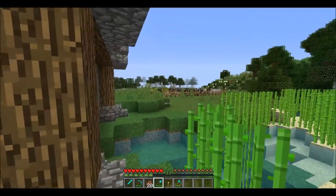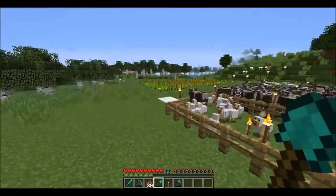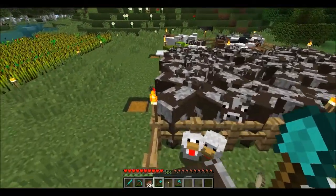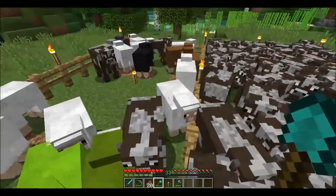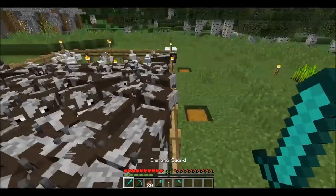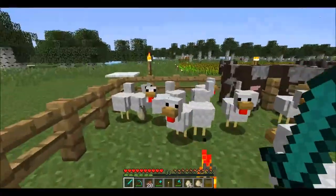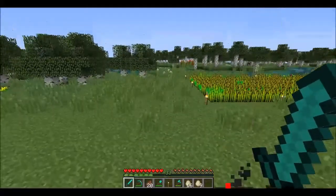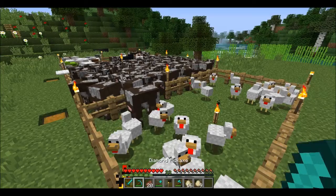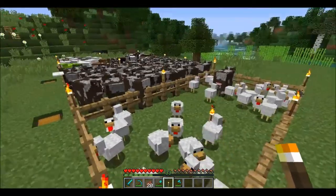This episode I was thinking we could fix the animal farm, because the cows are glitching through, and that is not something I want. So we are going to make a new building for the animals and get them moved over to that one, instead of having these pens, because they are glitching through — it's not cool.